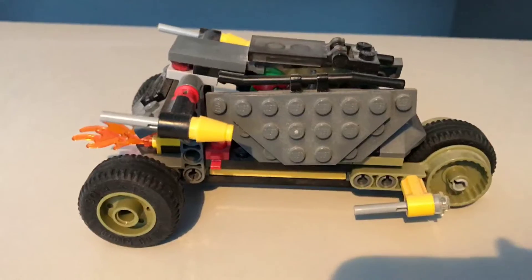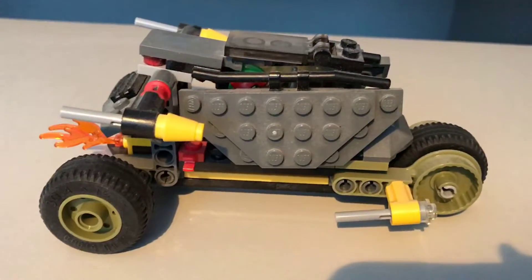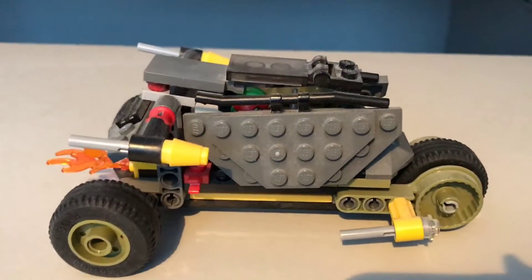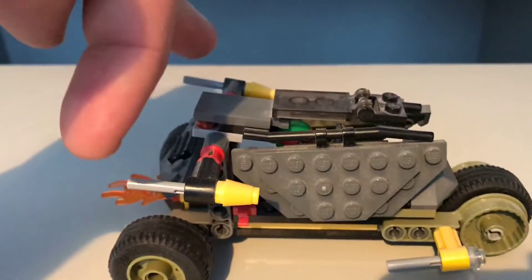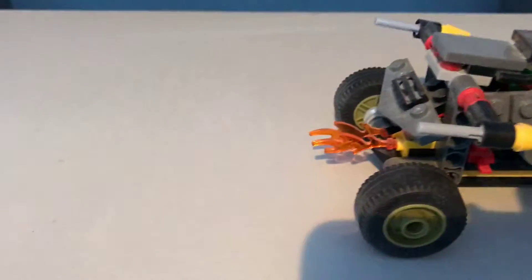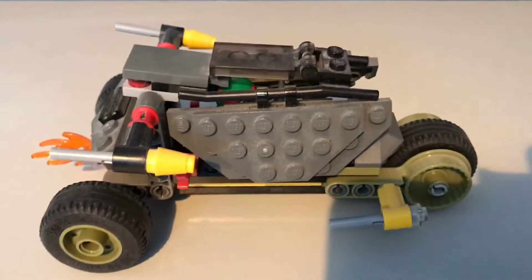The next vehicle is the Stealth Shell. It comes with three wheels, so it's a bit more like a trike. It comes with four missile launchers — two on the top here and two on the bottom. It also comes with a double barrel flame for boosting, so it'll be able to catch up to Fishface and his Sewer Skimmer.